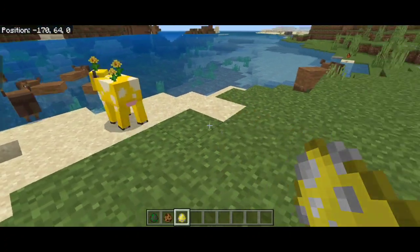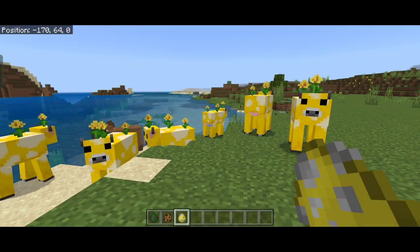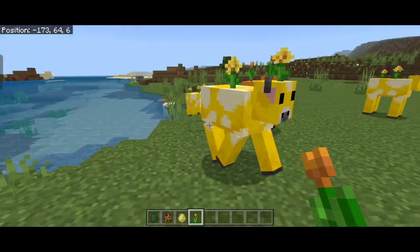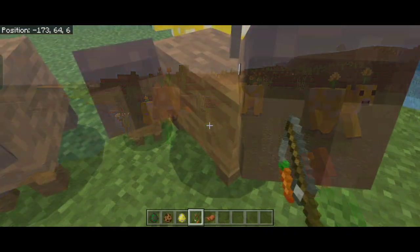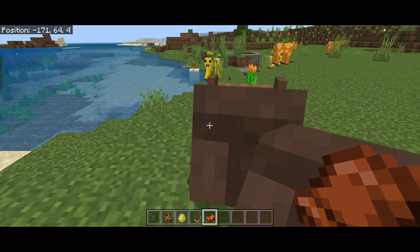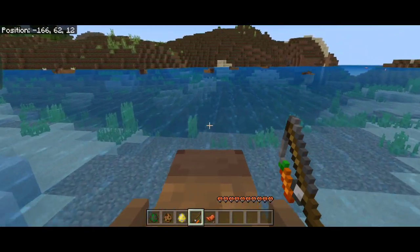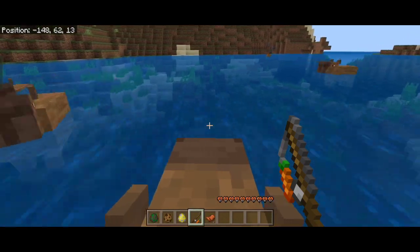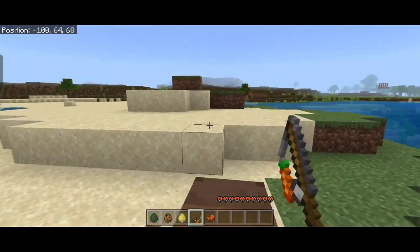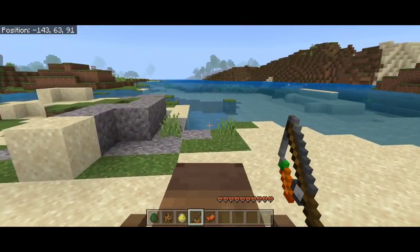The mobloom is another new mob — I made a separate video for them, so check that out for more detail. One thing: if you feed them a flower, they will change variant across all one-tall flower types. The capybara can also be ridden — interact with a saddle and use a carrot on a stick to control them like a strider on lava, except this mount rides on water and goes really fast. On land the boost doesn't add speed, but on water they zoom.